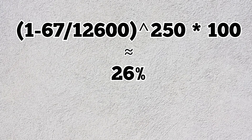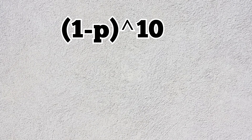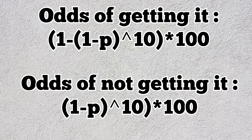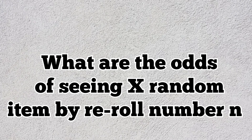The answer is around 26% — so you have to get quite unlucky not to have seen it by that point. It's far from impossible, but definitely unlucky. The real cool thing about this formula is you can also use it to find out how lucky you are if you get Looting III by reroll number 10. Just change n to 10 and place a 1-minus in front of the formula. That gives around 5.2%, meaning seeing Looting III within only 10 rerolls is very lucky.